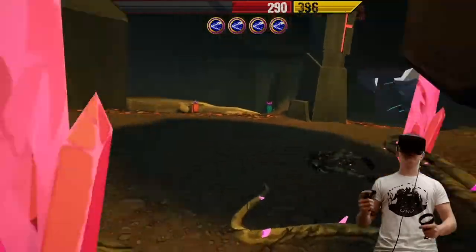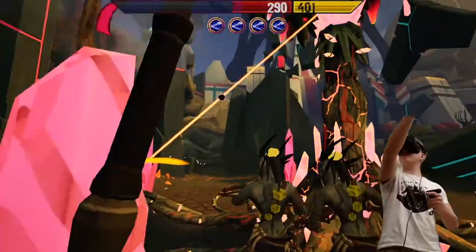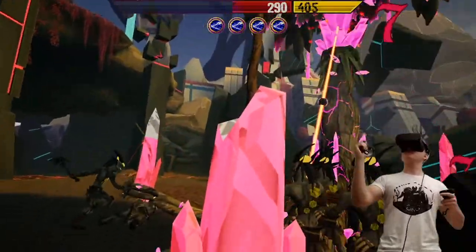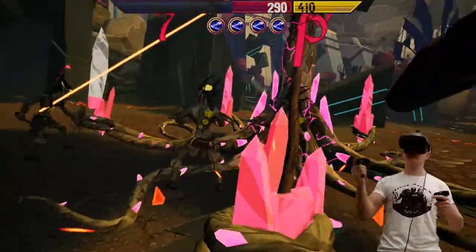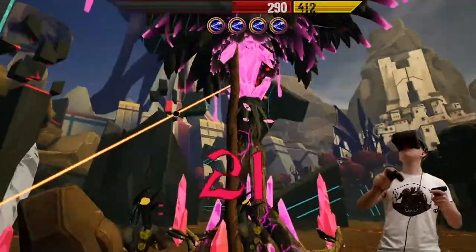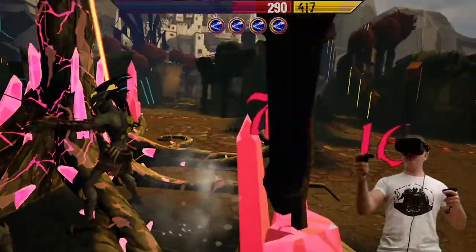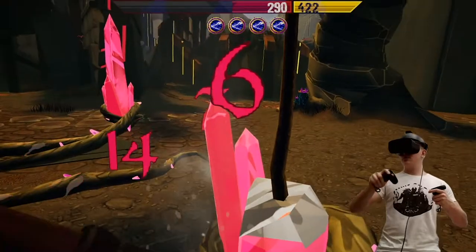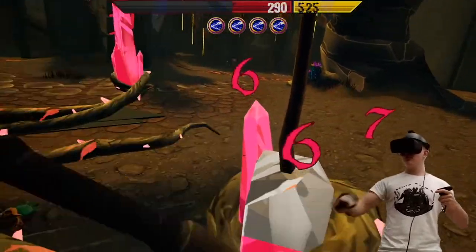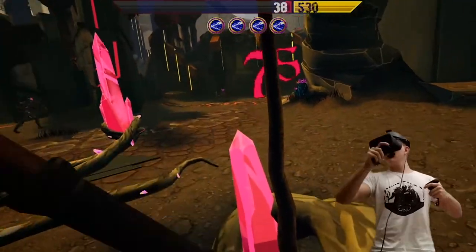Before heading straight into the enemy nexus, we want to destroy these towers in the way. Make sure to let the minions take the aggression of the tower on themselves. As you can see, the tower is taking away Kyra's health quickly.